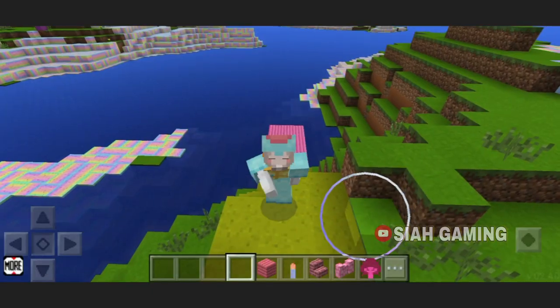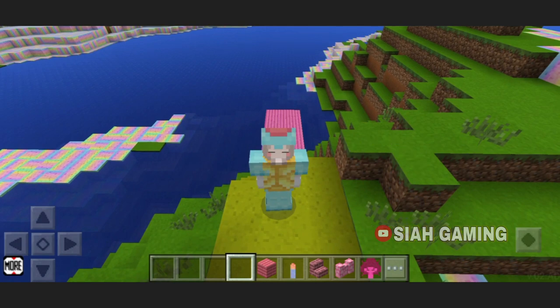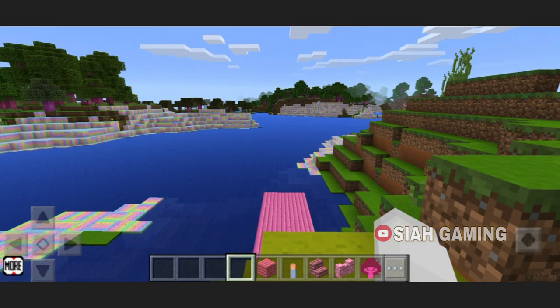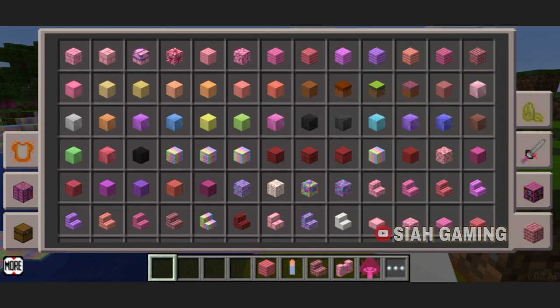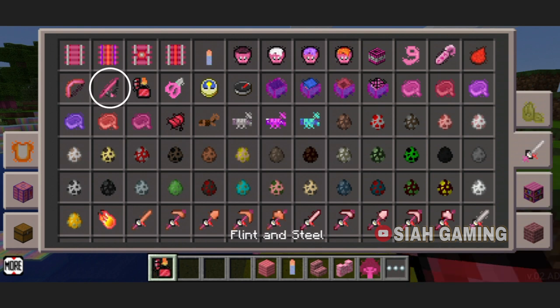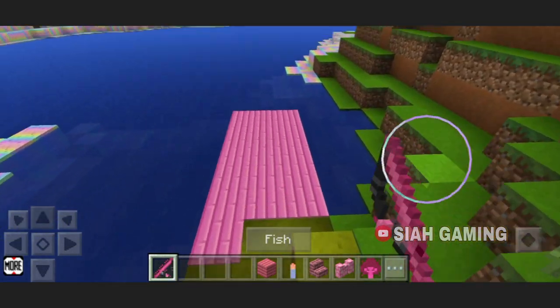Hi guys! Today I will teach you how to use a fishing rod. For those who are new, this is where to find the fishing rod. Go to the three icons, then go to the sword, then near the bow and flint and steel you will see the fishing rod.